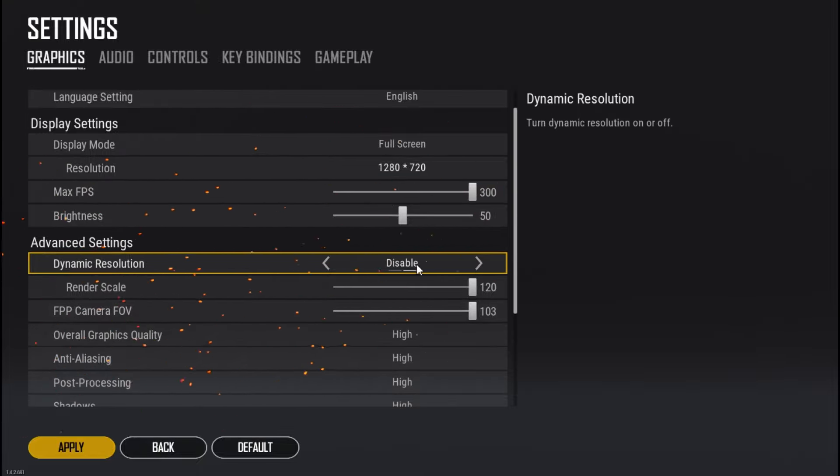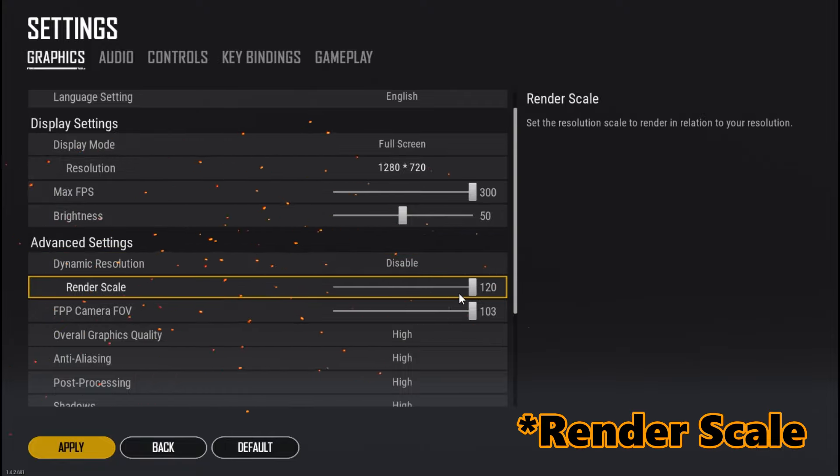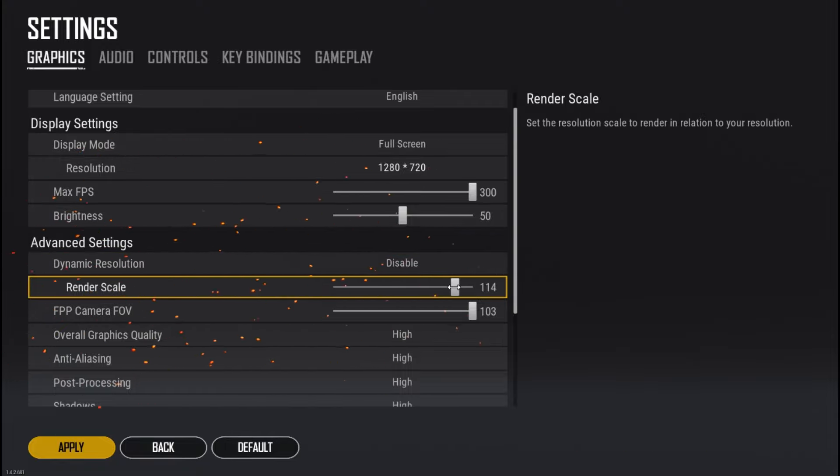Then go down and make sure to disable dynamic resolution. The most important setting is the resolution scale — lowering this setting will boost your FPS dramatically but the game will be blurry. Let's see the difference between 70 resolution scale versus 120.